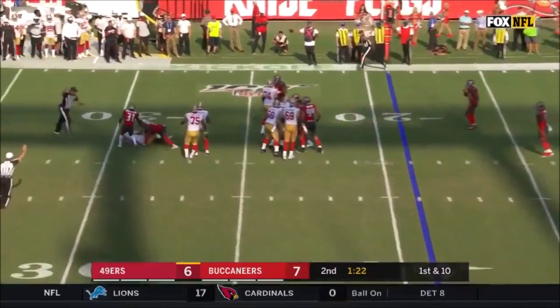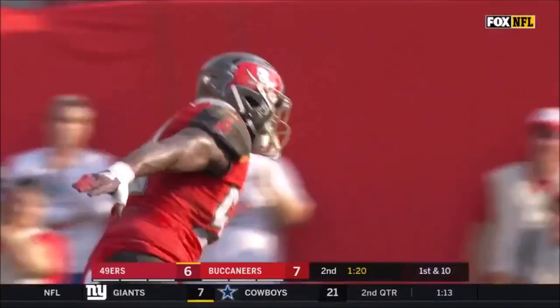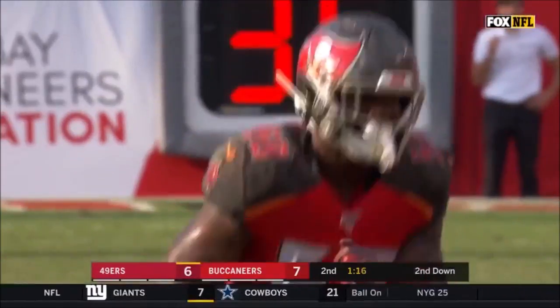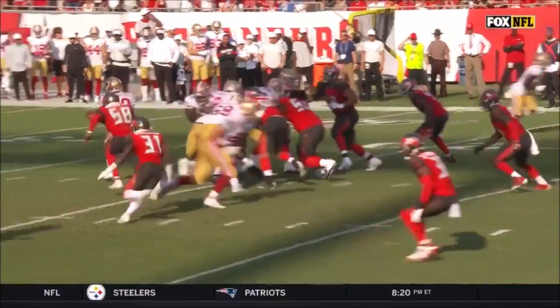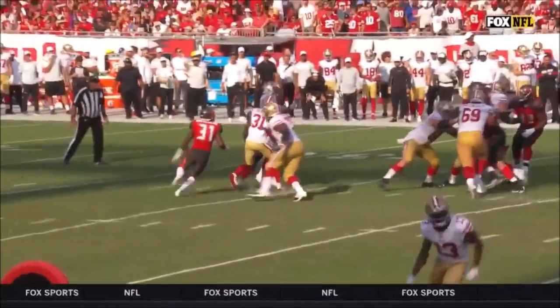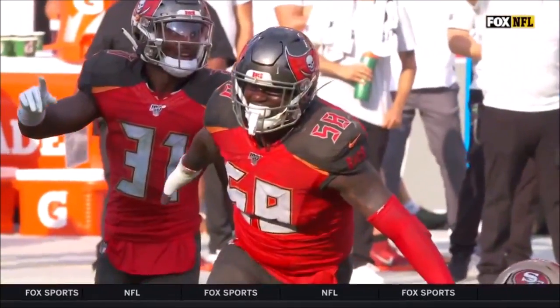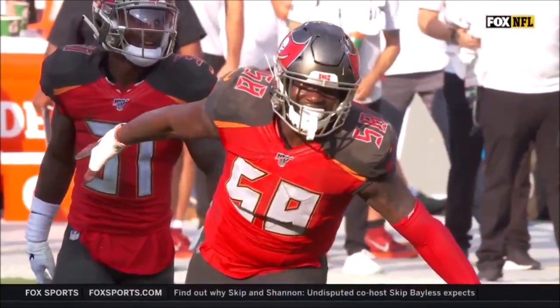On first down, Garoppolo is taken down back at the 29-yard line by Shaq Barrett. Look at the timing on this pressure — even right after the play fake, he's in the face of the quarterback. And a big, big sack there for Tampa.